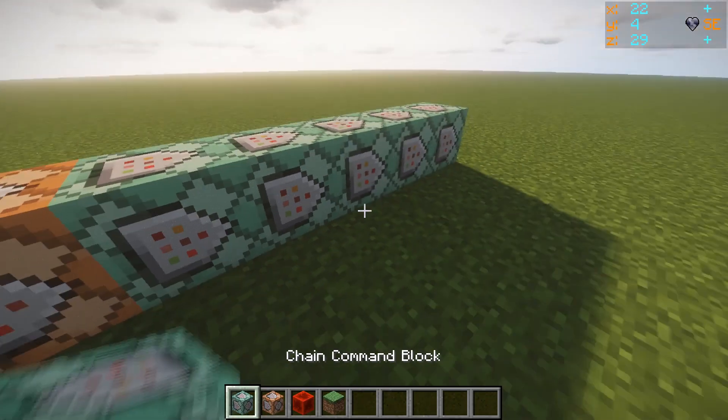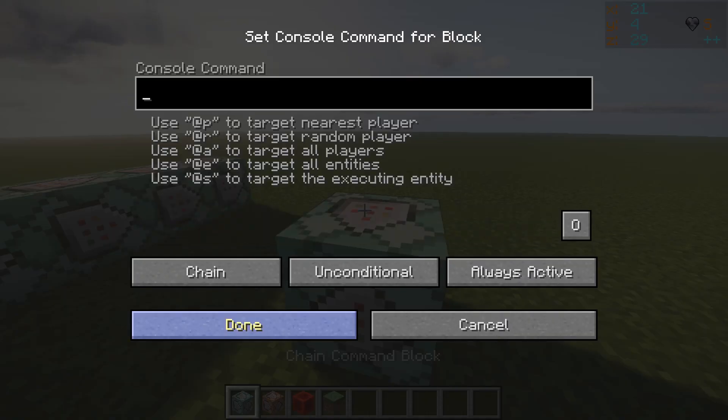If you place the chain command block down, you'll notice it says chain, unconditional, always active.